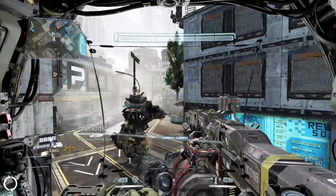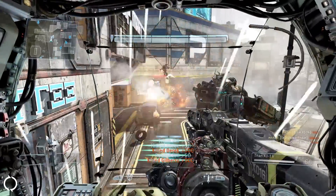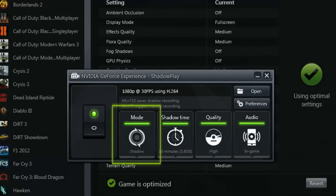In Shadow Mode, when something cool happens in the game, capture it by hitting Alt+F10. Shadowplay will capture up to the last 20 minutes of your gameplay.